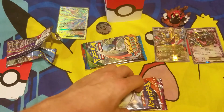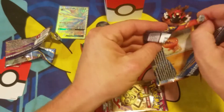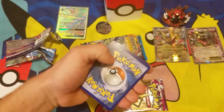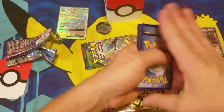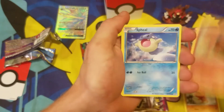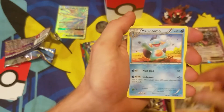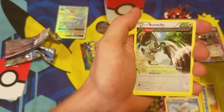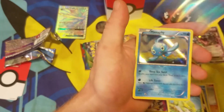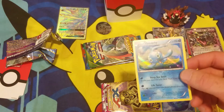Not too bad — two EXes right off the bat! Moving to Primal Clash, saving that Black and White one for last. Here's a code card from Primal Clash — let me know what you get. From this pack: Trapinch, Vulpix, Spheal, Phanpy, Hippopotamus, Marshtomp, Bunnelby, electric card. The reverse holo is Horsea, and the rare is a holographic Manaphy — not too bad! So we got an EX and a holographic rare. I am feeling the mystery power box!